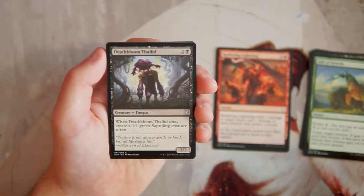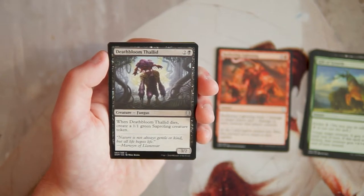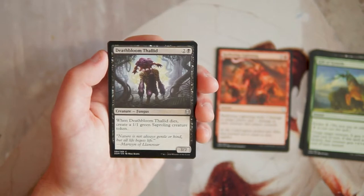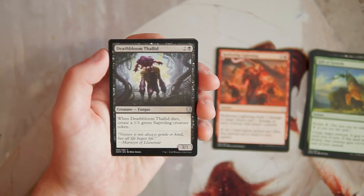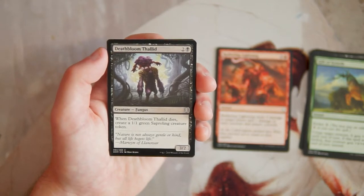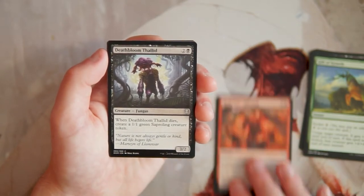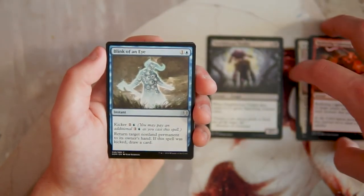Deathbloom Thallid is a 3/2 for two and a black — when it dies, create a 1/1 green Saproling creature token. This is also why I think Radiant Lightning might actually be okay, because Saproling tokens are a big deal in this set. The green-black deck is very good, and this is one of the best three-drops in that deck. I love the ability to leave a creature behind when one dies. I actually like this more than Radiant Lightning — it forwards your own game plan a lot more.